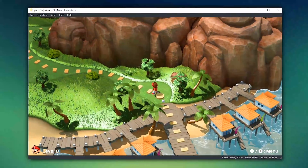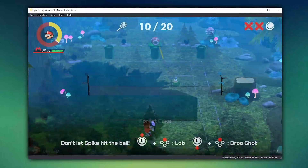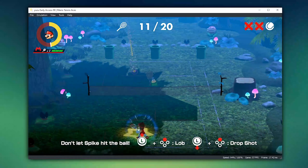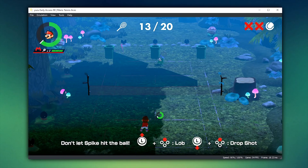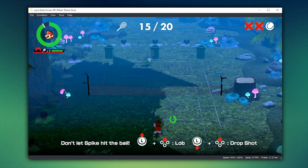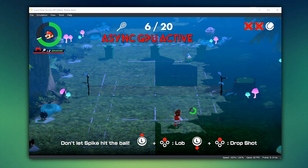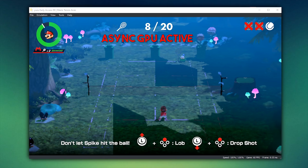Next up we have Mario Tennis Aces, a game that was previously completely broken on the emulator and only ran at around 1 or 2 frames per second. Thanks to these recent optimizations, this game has gone from a completely broken and unplayable experience to what you're seeing on screen now. It's still not graphically perfect with these strange shadow outline issues, but it's a damn sight better than before. Performance-wise, it's running really well at around 50 to 60 frames per second. However, by activating asynchronous GPU emulation you can dramatically improve performance, though when using Async GPU — similarly to Super Mario Odyssey — it is going to lower the resolution of your game in order to attempt to maintain a 60 frames per second lock, so please be aware of that graphical trade-off.